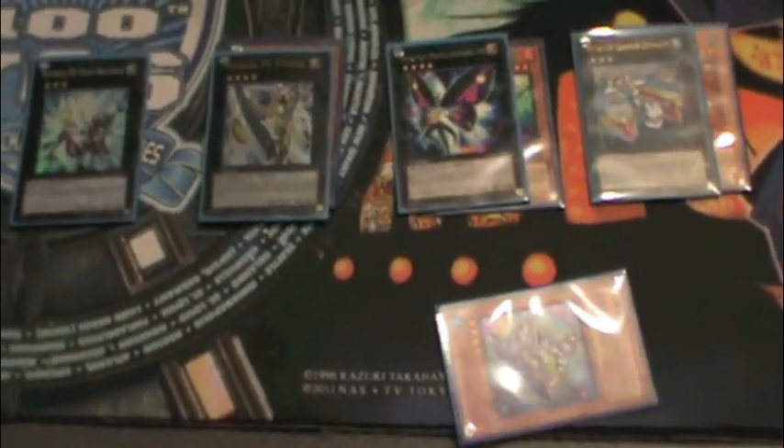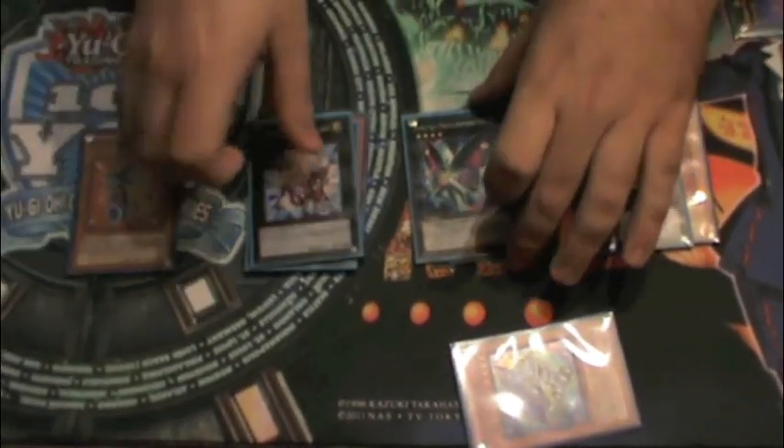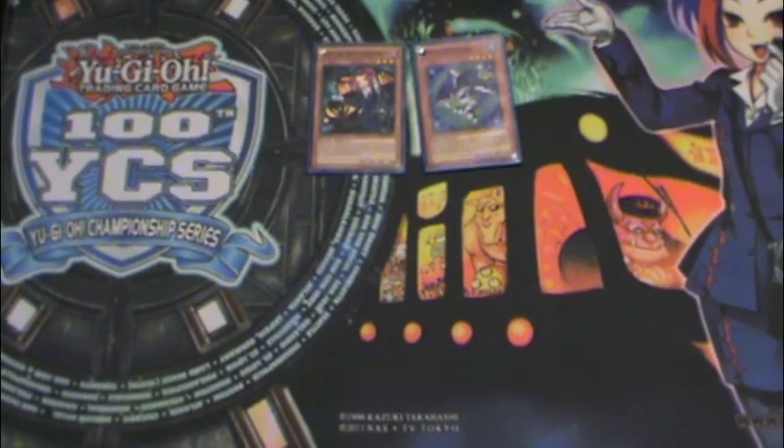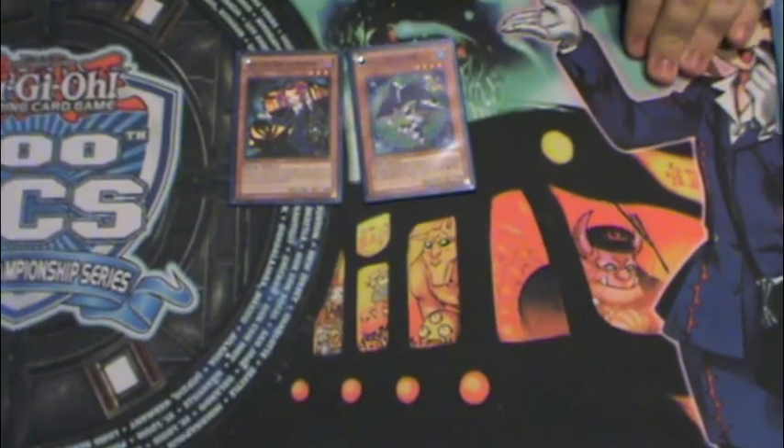And that's it — loop number one. We'll be going to loop number two. This is going to be OTK number two, starting with opening with a Tour Guide and a Shark in your hand.